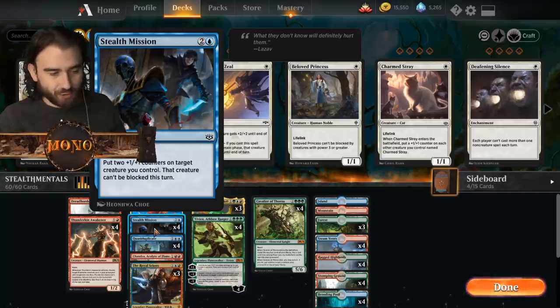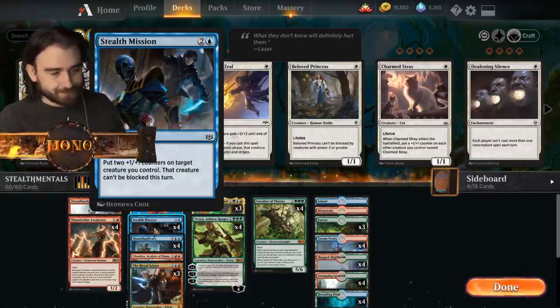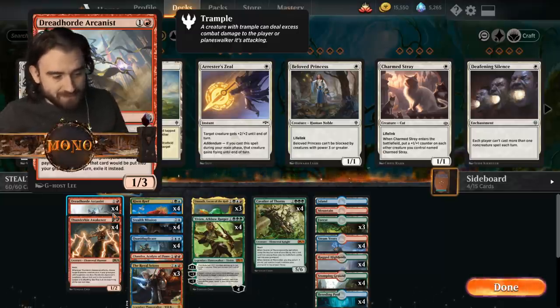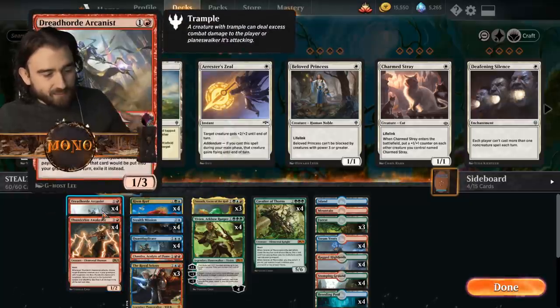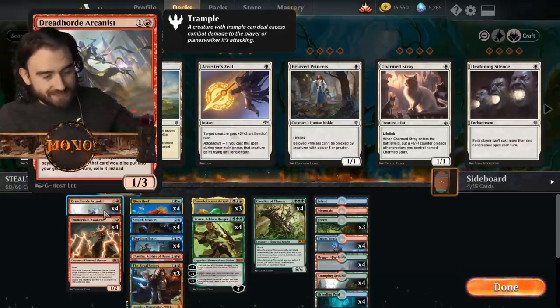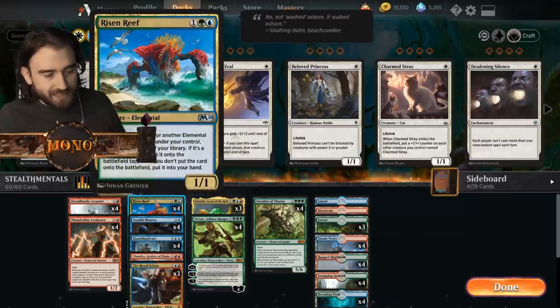So this has a couple of uses in this deck. First, it's great for something being unblockable. But you can also put it on the Dreadhorde Arcanist, which is the only non-elemental creature in the deck. When you put it on him, he can play it again and becomes a five-seven unblockable for that turn. He'll retain the counters, so he can attack again and again and play more things from the graveyard.